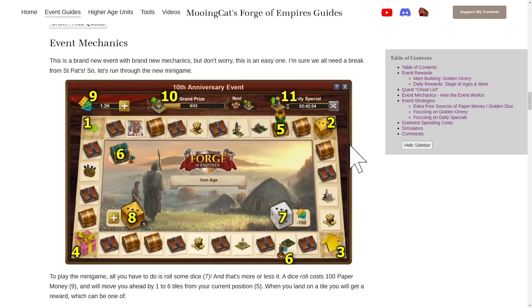Now let's move on to the minigame and event mechanics. The minigame itself is fairly straightforward — not complicated at all, at least not compared to the St. Patrick's Day event. All you really have to do is roll some dice and move ahead on the board. Your player starts on tile number one, and to progress you roll the dice which costs 100 paper money — the event currency you get from quests. When you roll you move between one and six tiles, and when you land on a tile you get a reward from it.